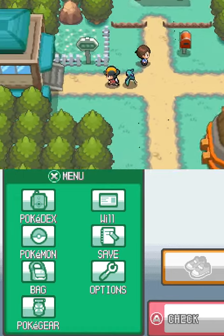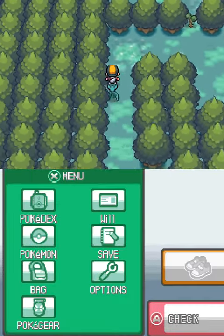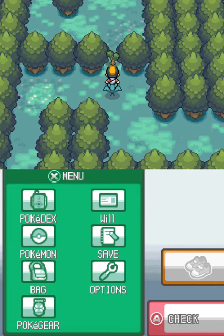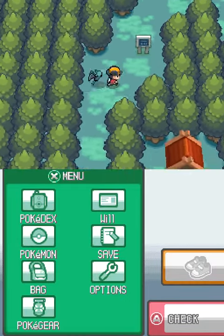Today I'm going to show you how to get the HM Headbutt in Pokémon HeartGold. First, go to Azalea Town, then go inside the Ilex Forest and cut down this tree. There's my HM Slave, and continue up.